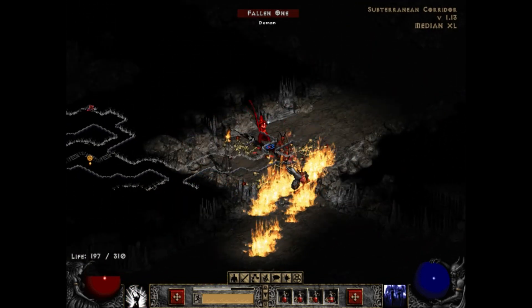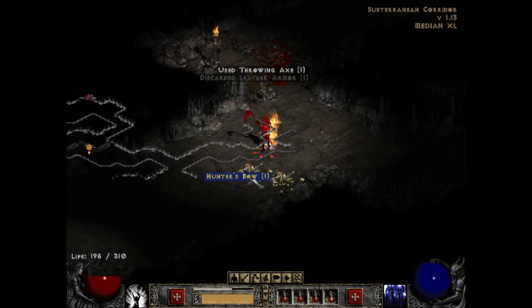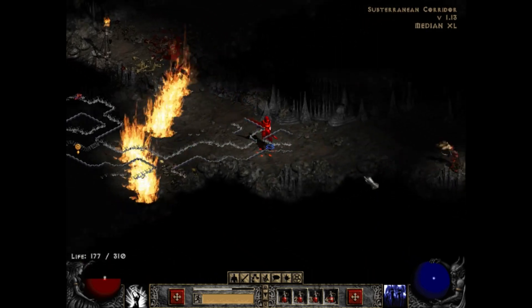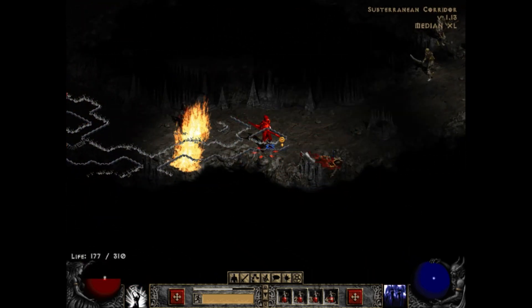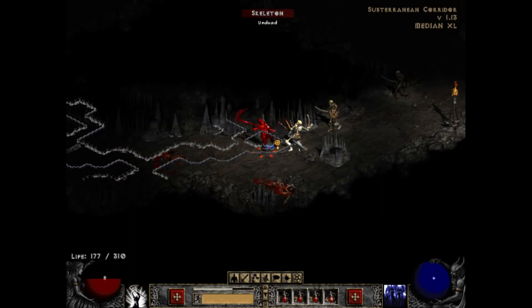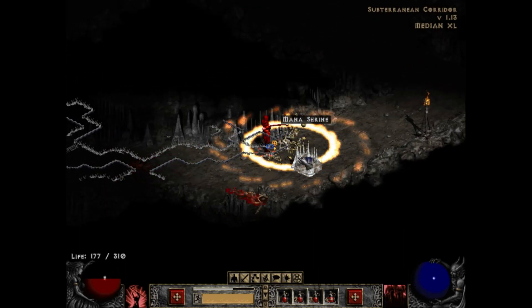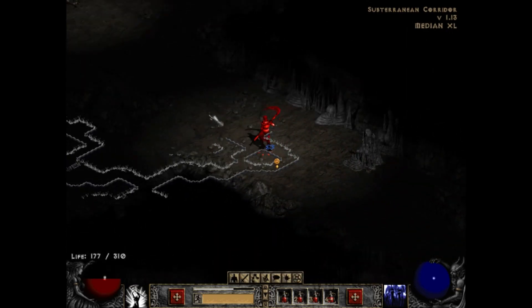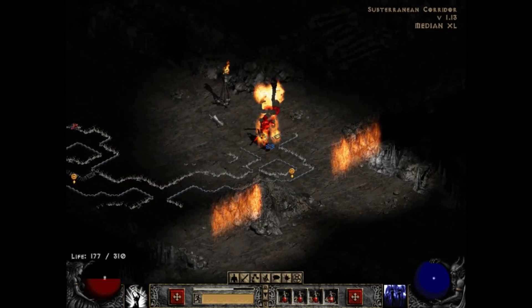Look at that — it's a rare bow. I need to find the fallen shaman that is doing this, and I need to slaughter him. A marble shrine — worthless to me. A shame.